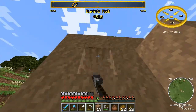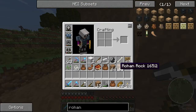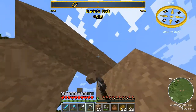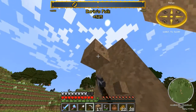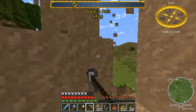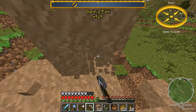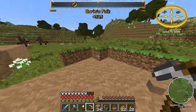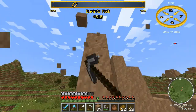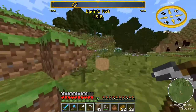Thank goodness for Rohan boulders — I've been working at just one boulder and I already have over two stacks of Rohan rock. Once we put this in a Rohan crafting table we can create Rohan brick, stairs, and things like that useful for our build. I was afraid I'd have to go mining underground, but I don't even have to, thanks to these boulders.